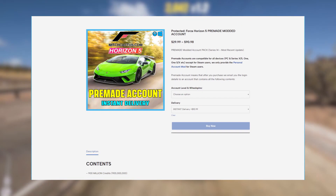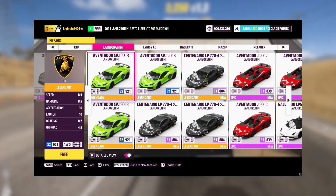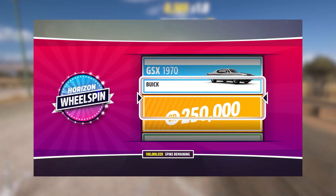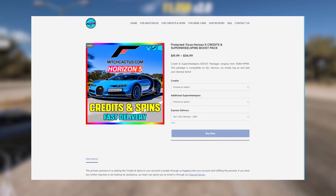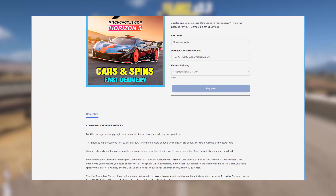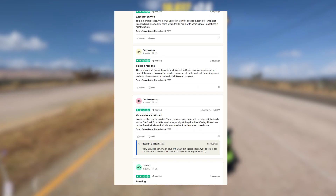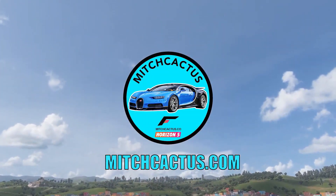Sorry to interrupt the video, but I have to let you all know that the new Series 18 cars — including the new Audi Sport Quattro S1, the Sierra 700 RX, and more — are now available at MitchCactus.com, the number one supplier for Forza Horizon 5 modded accounts. This is backed by over 5,600 Trustpilot reviews. MitchCactus.com has a wide range of options including personal and pre-made account packages with hundreds of millions of credits, wheel spins, the new Series 18 vehicles, multiples of every rare car in the game, credit and wheel spin top-ups, and a rare car package for cars you may have missed or can't get from the auction house.